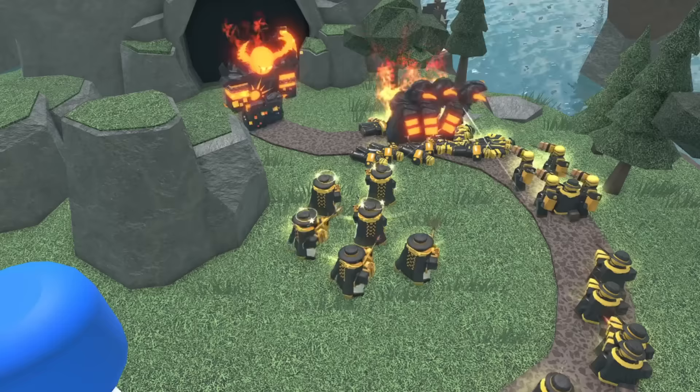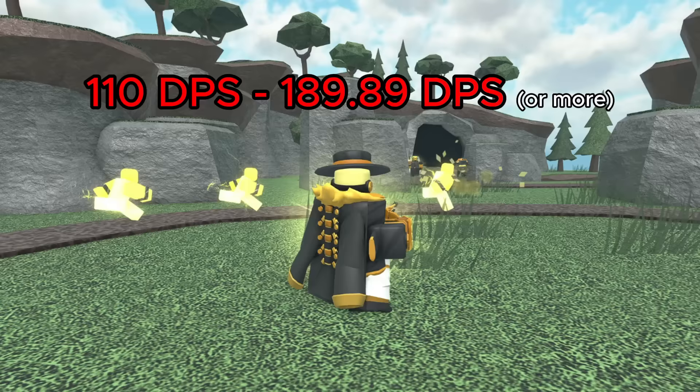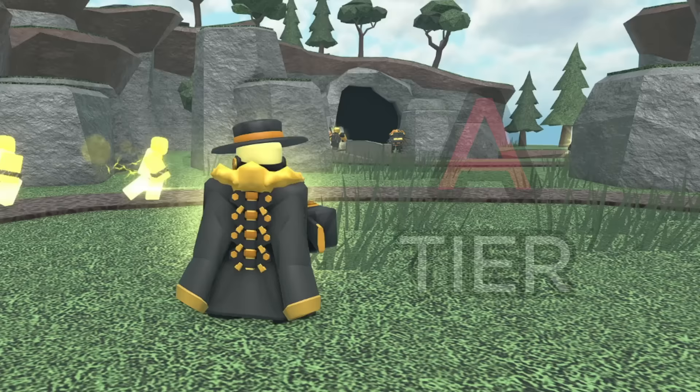It gets even better since it now has a placement limit of 6, which is 2 more than before. That means the max potential DPS you can get using it is 1,139.88, which is so much better than before and makes it genuinely a solid late game DPS tower. However, it's important to remember that the DPS will fluctuate heavily somewhere between 110 to 189.98 DPS or more. Also, the crooks tend to die really easily from final bosses as their stomps can clear out any nearby units. So this tower is still best used from mid to late game as it struggles on wave 40. But because of its amazing DPS, value, full map range, and hidden detection, I'm going to rank this tower as S tier.